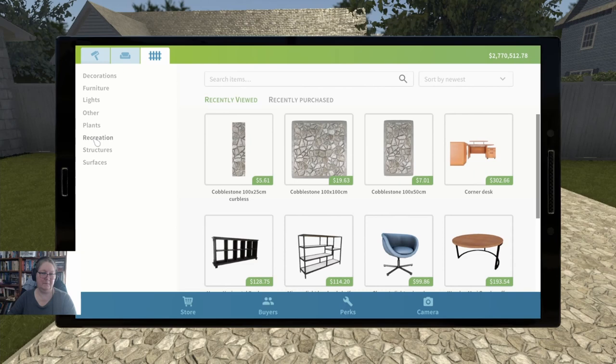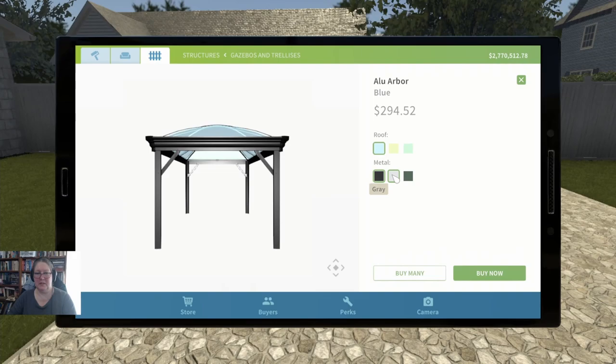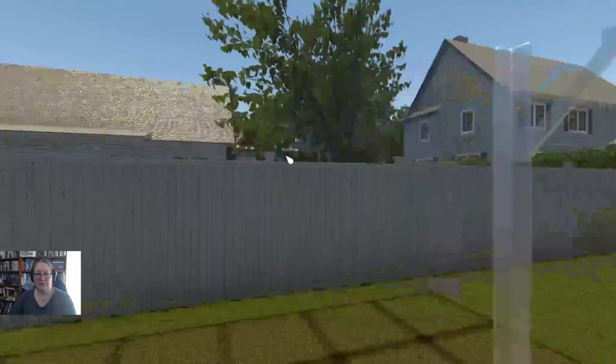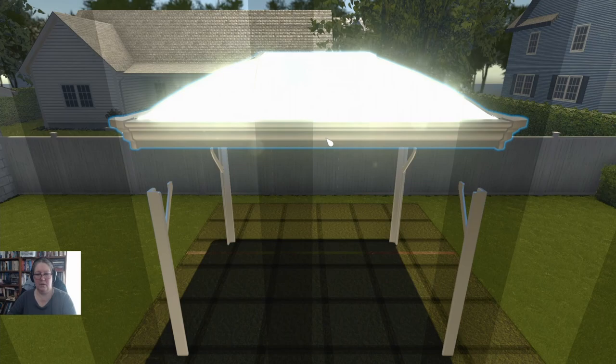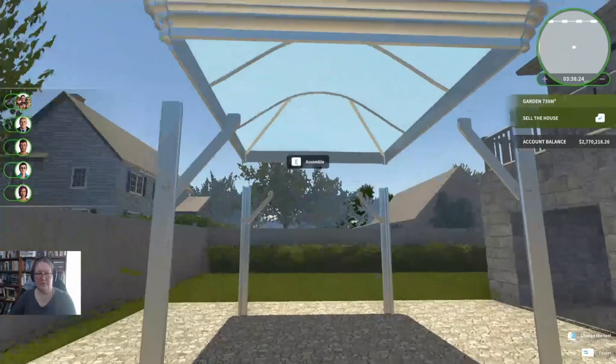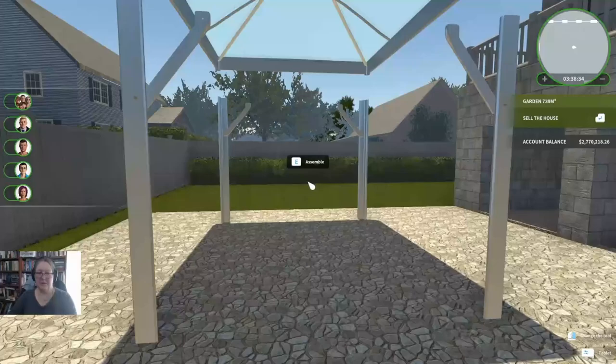Under structures — gazebos and trellises. There's an aluminium arbor with glass. We might have this glass alu arbor right here. If you try and do it the other way around it doesn't work terribly well. I can't seem to knock the walls out, so we're going to have to sell it.